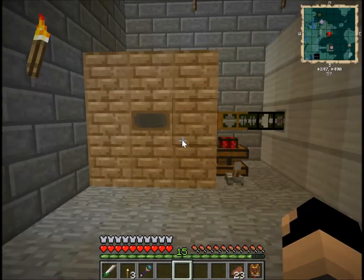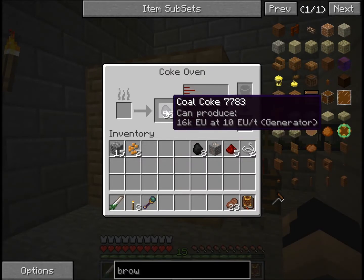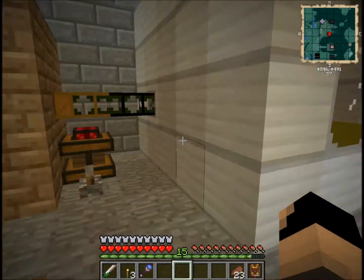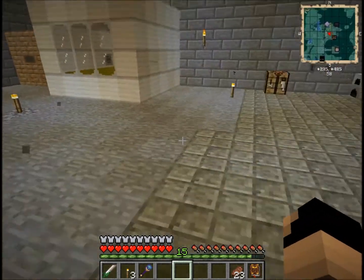Over here we've got my coke oven, which produces coal coke when you put normal coal in there, and if you put wood in there it'll make charcoal. It also produces a liquid — creosote oil — which is being piped via Buildcraft into a tank here. Creosote oil is used for making rails.